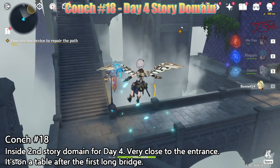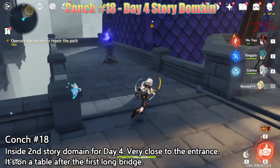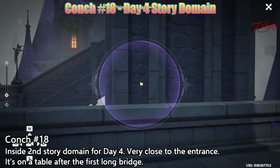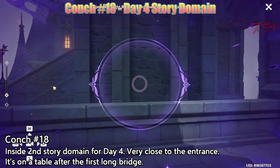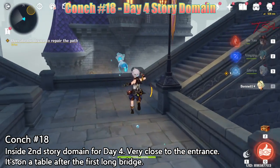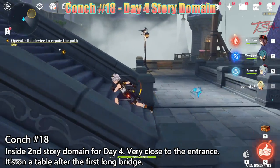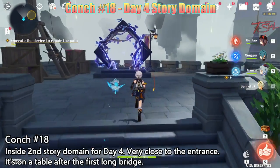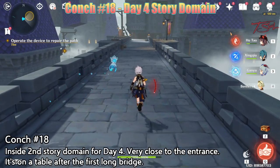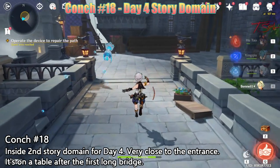Conch 18 is located inside the story domain for day 4. This is the second domain you enter and is very close to the entrance. Head to the right side and use the device to create a stairwell by moving the camera to the right, then head up the stairs. You need to go through this path in this domain anyway, so you'll recognize it when you see it. At the end of this long bridge will be the conch on the right side on the table.